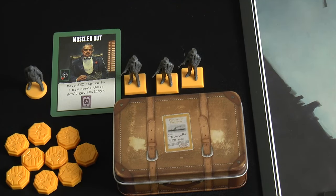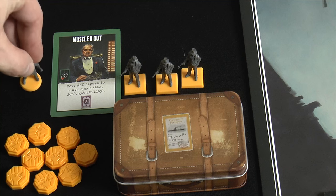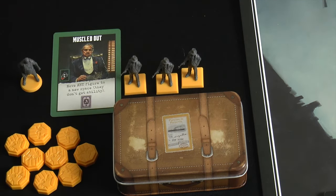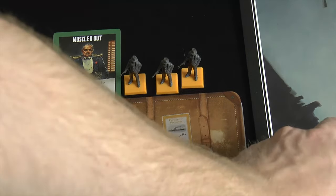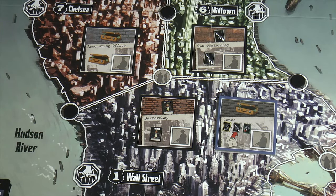On your turn you have basically four options: you can play a family member — you only start with one, and they have a circle base — or you can play a thug, which has a square base. You will acquire more family members as the game goes on. You can also play a job card, or you can play an ally, but nobody has an ally yet. You won't have those until the second round and beyond.